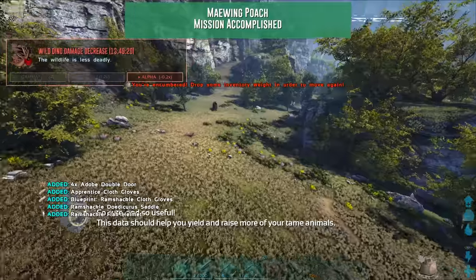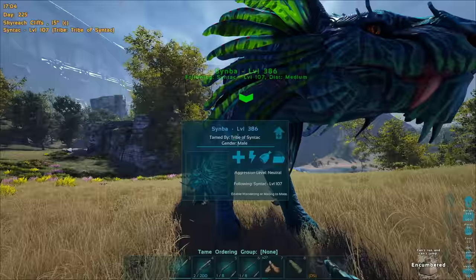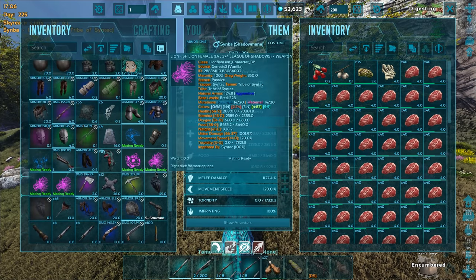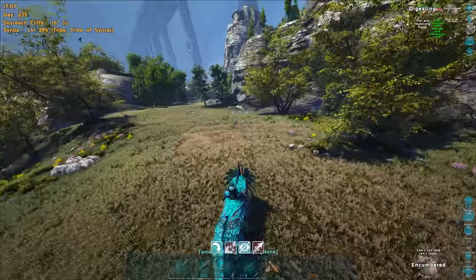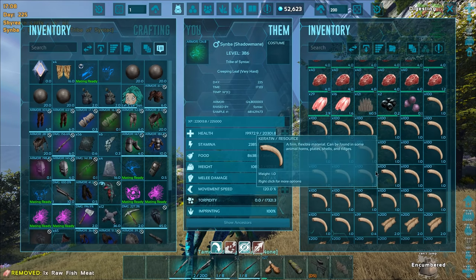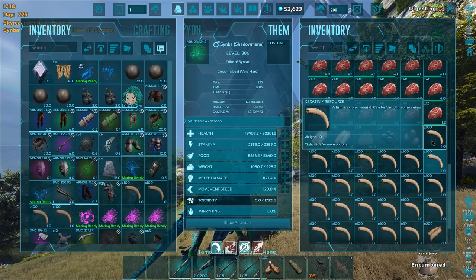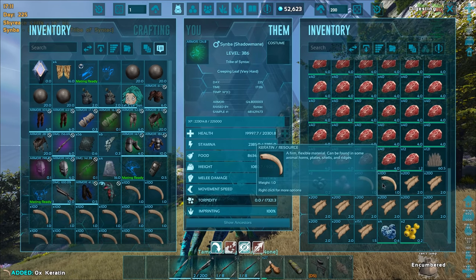Give me my rewards - it better be something good. Where's my guy? 'Wild dinos deal less damage' - is that what we got? We got a bunch of cannonballs and a bunch of other useless crap. That was an expensive mission - we have zero darts left. Where did I get all this keratin from? Is that from the thylos? I'm actually gonna grab all that out so we can use it at some point. Thylos do give keratin, I believe.